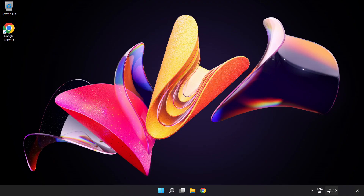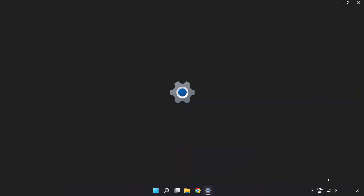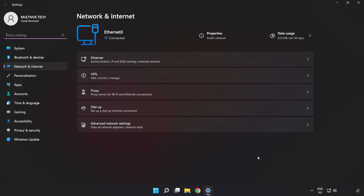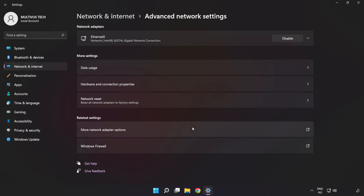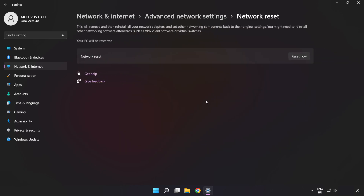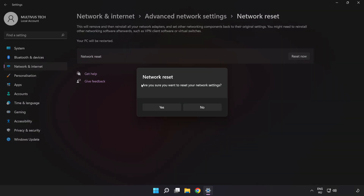If that didn't work, right-click Ethernet and open Network and Internet Settings. Click Advanced Network Settings, then click Network Reset. Click Reset Now, then click Yes.